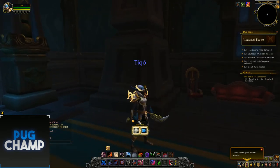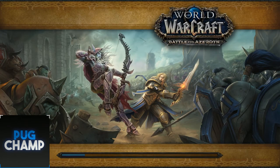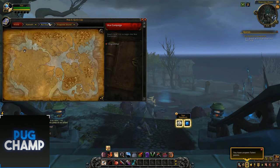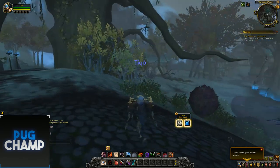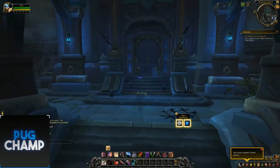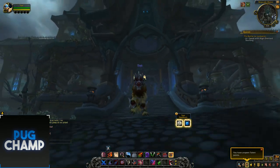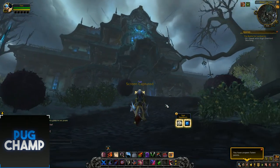So the next dungeon we're going to explore is Waycrest Manor. If I quickly go out and show you where this one is — as you can see, this is in Drustvar. In the grand scheme of the map, there it is. It looks really, really cool with the ghost effects and the new summoning stones, which look really good — they're not just a solid stone, they're a good brick wall. As you can see it looks really, really cool. Kind of got a Gilneas feel to it.